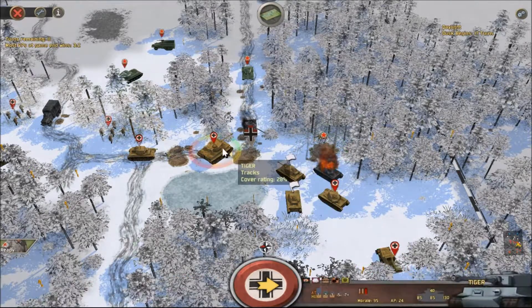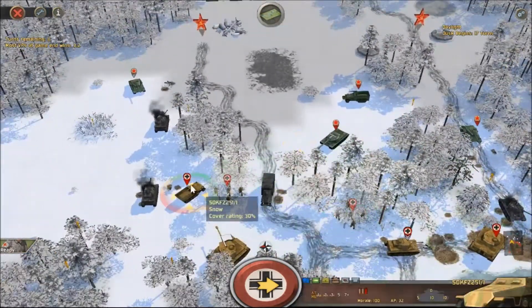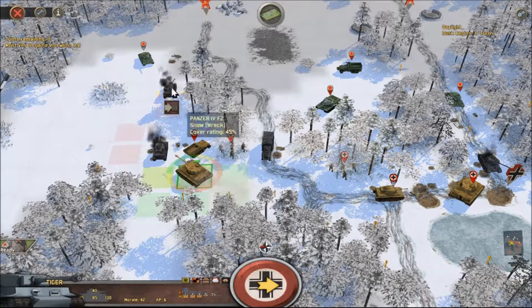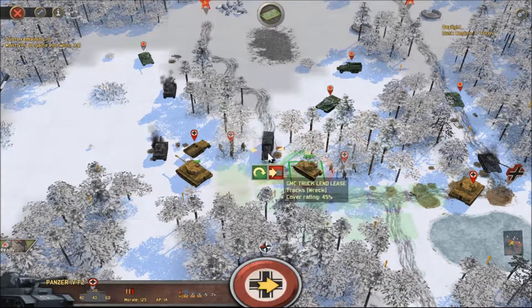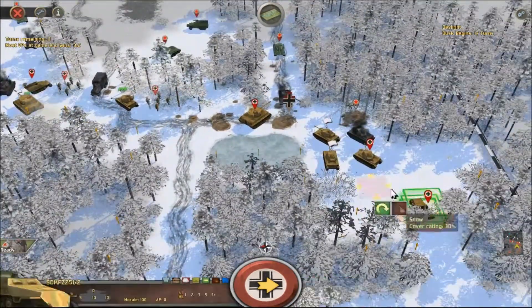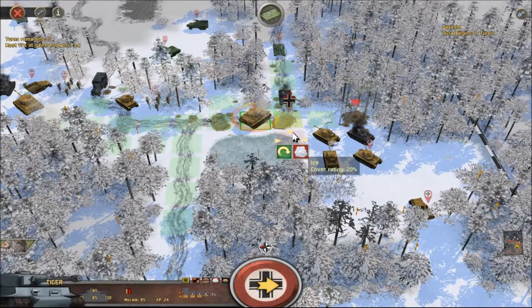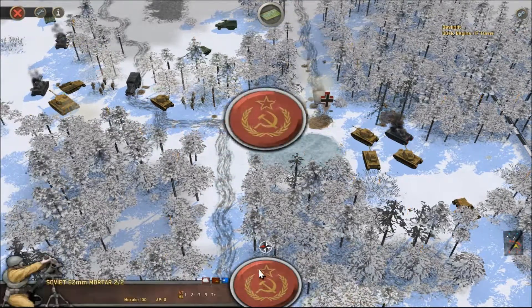All right, can we deal with this guy? Getting flanked really badly. This guy's going to get shot up. All right, let's see if we can randomly - no, shot that guy. Yeah, yeah! Smoke - how do you like that?